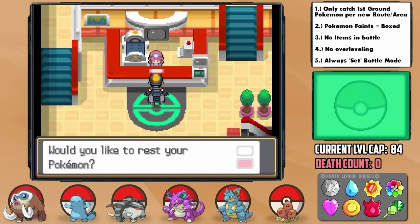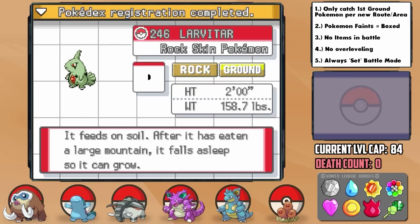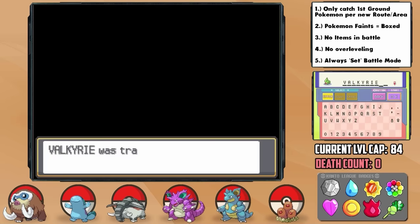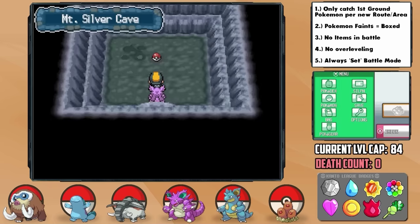After visiting a Nurse Joy who hadn't seen another human in three years, we arrive at our final destination, Mount Silver. We technically have another encounter here — Larvitar, which I catch as a keepsake in a Master Ball and name Valkyrie. However, it does lose the ground type upon fully evolving, unfortunately, so not gonna be very useful.